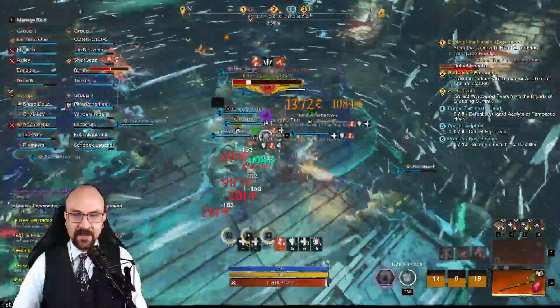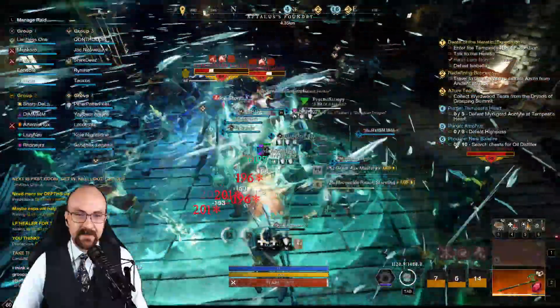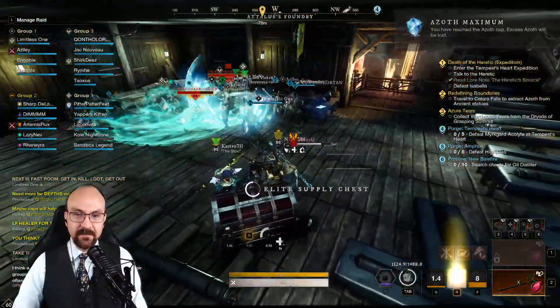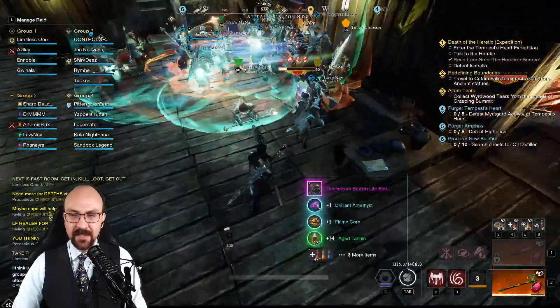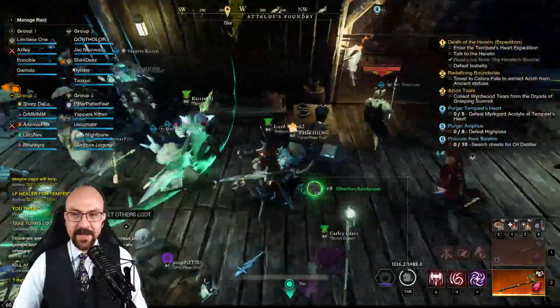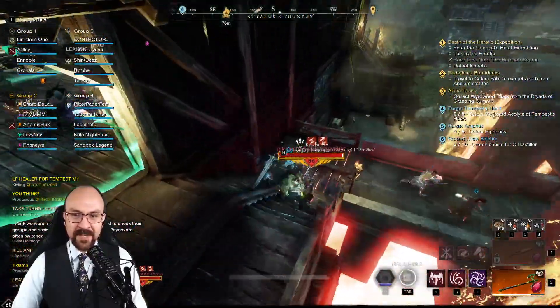Half-down hits really hard. There's an elite chest — there are two chests in this room. We just killed it all, we gotta get out. That guy just respawned.